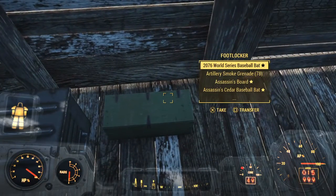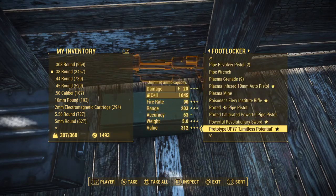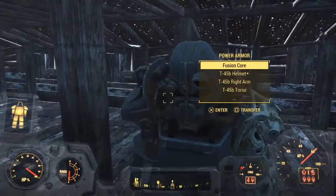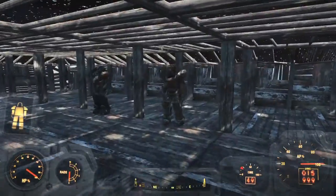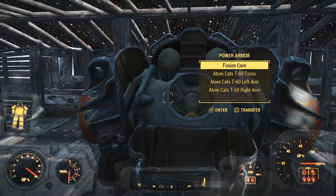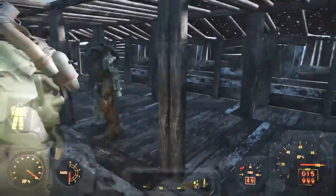Here we have some guns — not too many and not the best. I think I have three explosive guns in there. Here we just have a normal power armor. I'm thinking about putting that right over there. Here we have a raider power armor with an X-01 helmet on it.